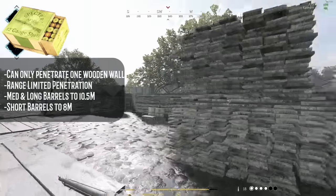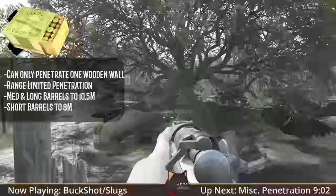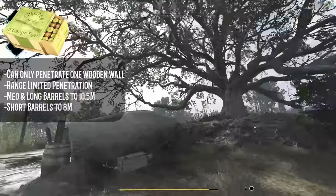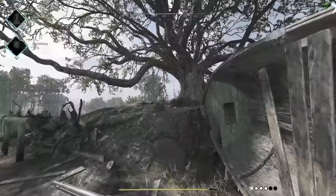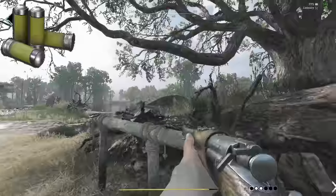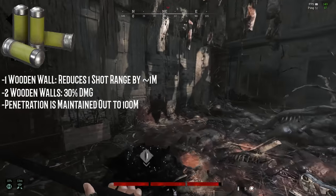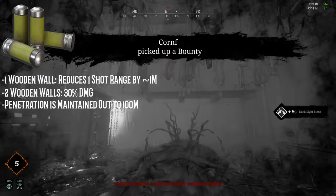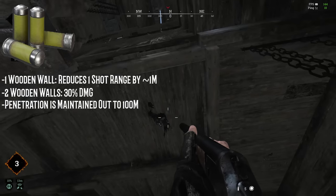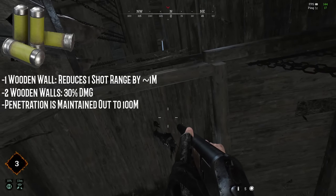Shotguns, fortunately, are a bit more straightforward. Buckshot can only penetrate one wooden wall, and it can only do this out to a certain range — 10.5 meters for long and medium barrels, and 8 meters for short barrels. In my last video on shotgun slugs, I said that slug penetration is on par with Compact ammo. While that was mostly true, there are slight variations worth noting. A single wooden wall will shave off approximately 1 meter of range from your one-shot with slugs. Additionally, slugs do not stop penetrating wooden walls past a certain range, unlike Compact.